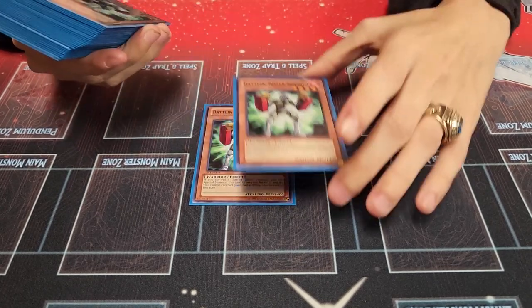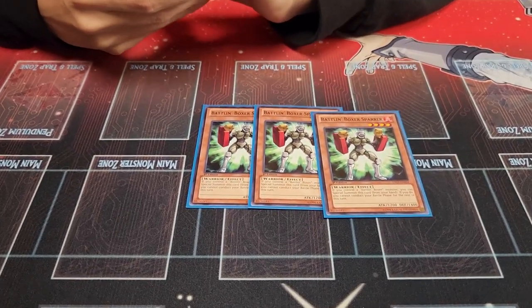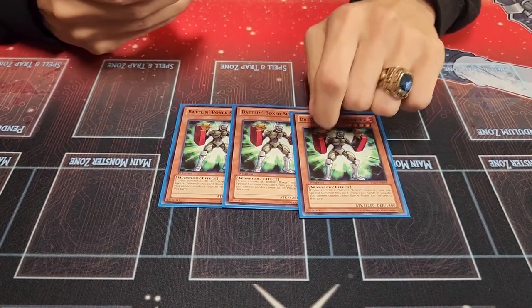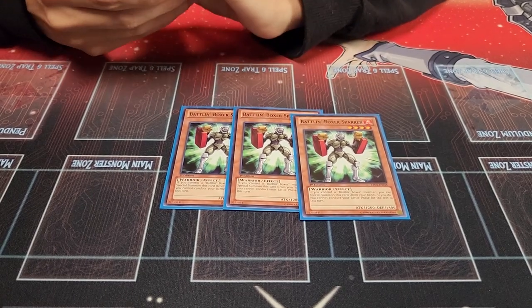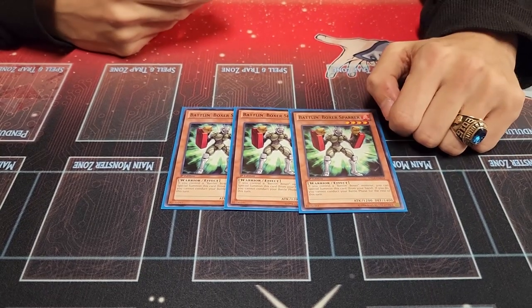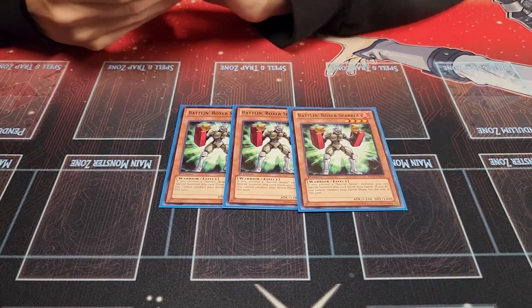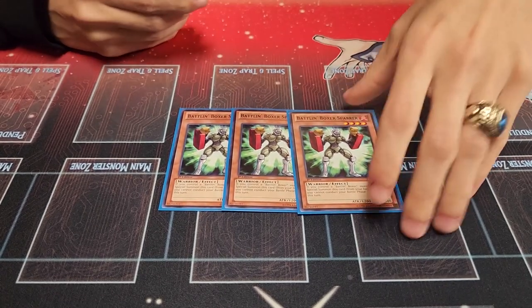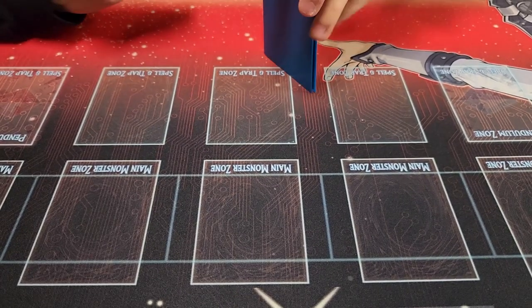Next, I'm playing three Battlin' Boxer Spare. This is a free not-once-per-turn Special Summon if you control a Boxer, but you get no Battle Phase that turn. You can do it in Main Phase 2 if you want to preserve your Battle Phase. I like playing three of it because it's a free extender. It's pretty good going first as well because you don't need Battle Phase going first. Funny thing — it was one of the only cards they did not reprint in the Soul Burning Volcano set.